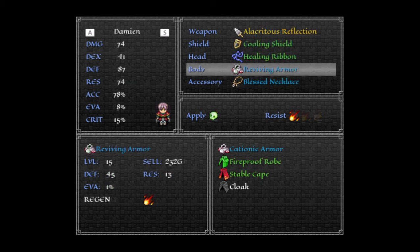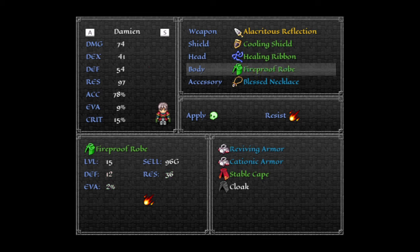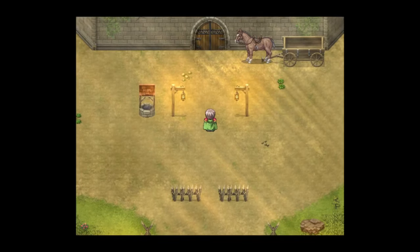If I took this same armor and equipped it to Damien, his cape would turn green, but his armor would stay red. And if I switch to Damien, you can see he's got that red armor and that green cape.